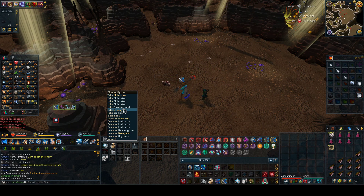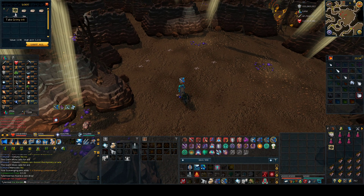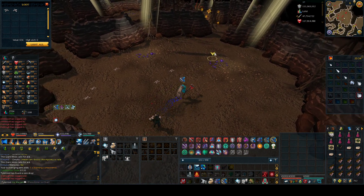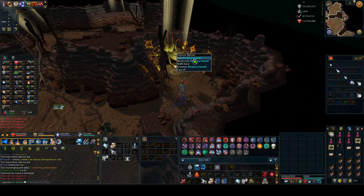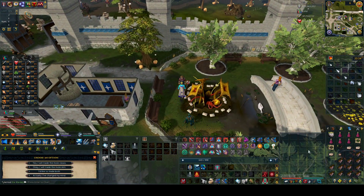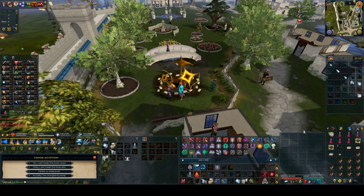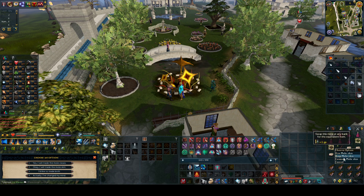We got some mole claws, moleskin, numbing root, and grimy irate. I'm pretty uncertain what the numbing root does, but I'm going to pick it up and research it later. Like I said before, I'm an Iron Man so I'm going to exchange these for bird nest, since these are not very useful for me. But if you are not an Iron Man, you could actually sell these to the Grand Exchange for 7k each.